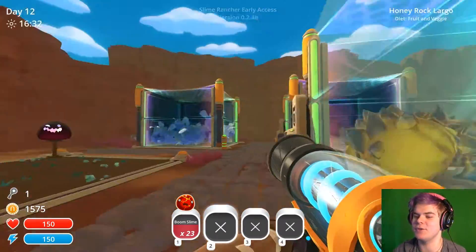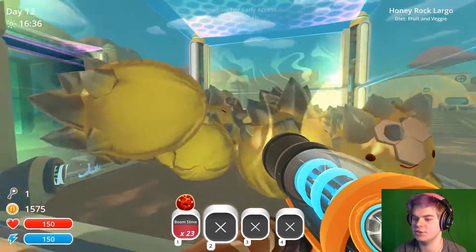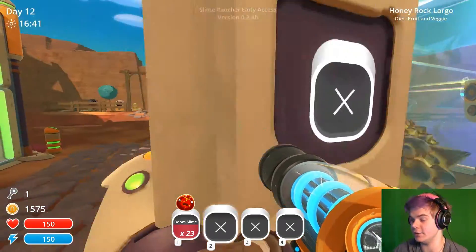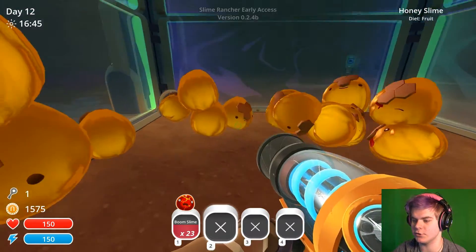I've learned to combine them - if you feed them each other's poop, they mutate and become half of each. So this is good because they give me both honey in this one and rock in this one. If I just feed them two types of food now, I want to find something new to combine because the honey ones are my favorite.